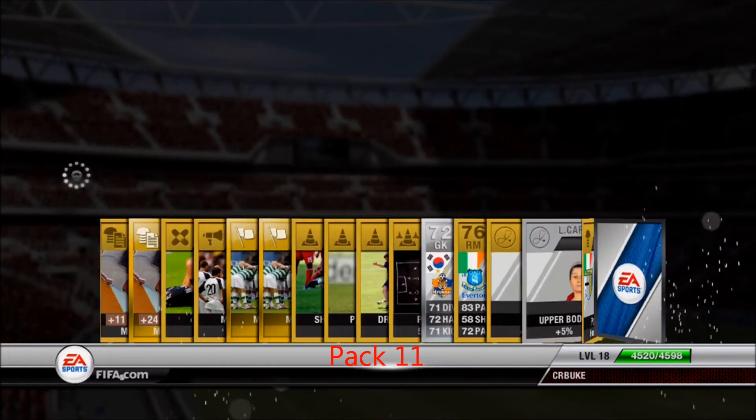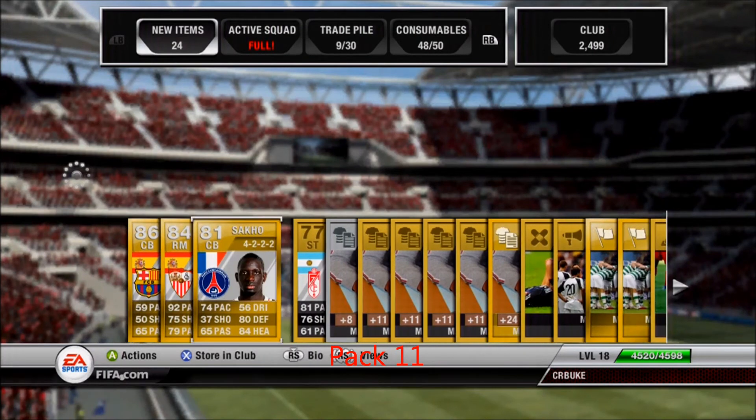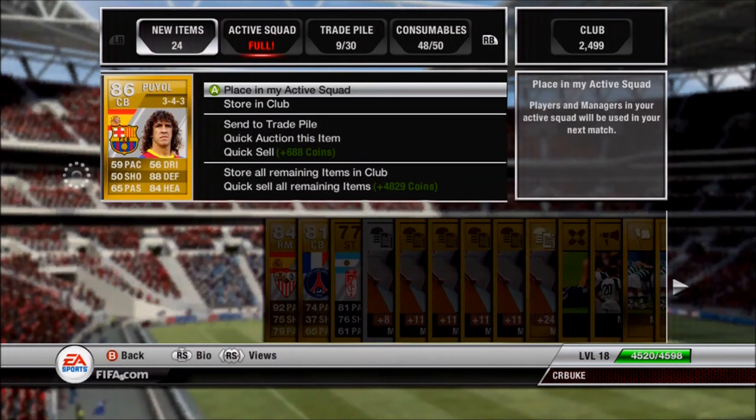Pack 11 — the next pack is Puyol. That's crazy luck right there: back-to-back Ribéry and Puyol, and also Jesus Navas in the same pack with Puyol and Sissoko. You cannot complain about the luck in the middle of this video; it's pretty wild actually.